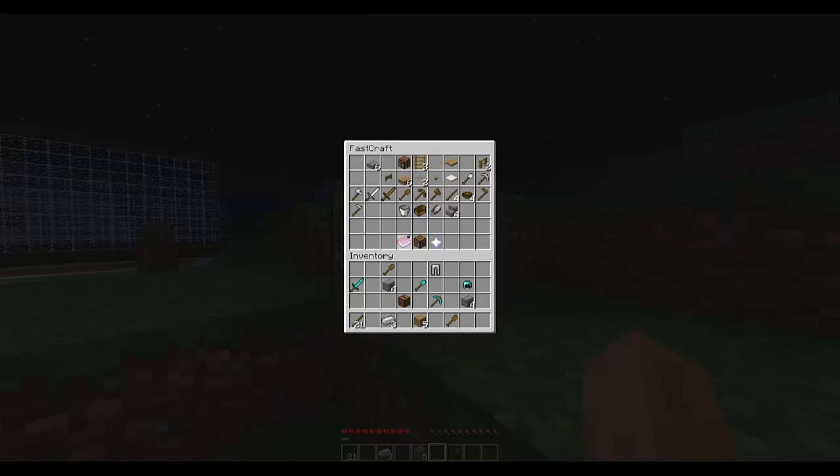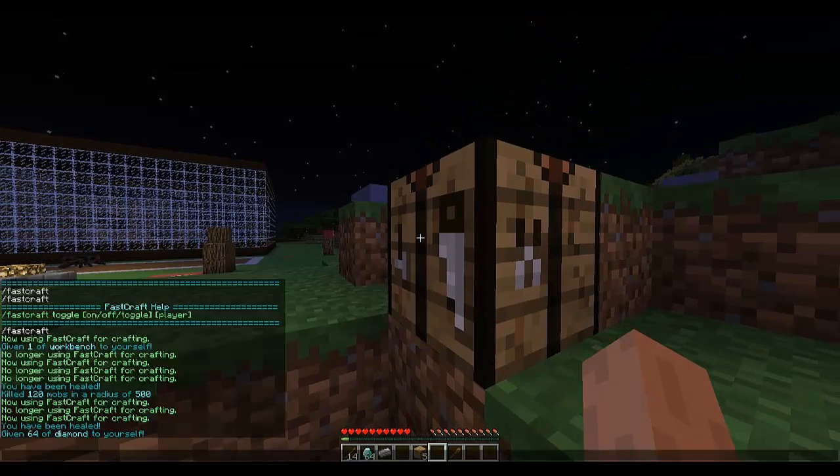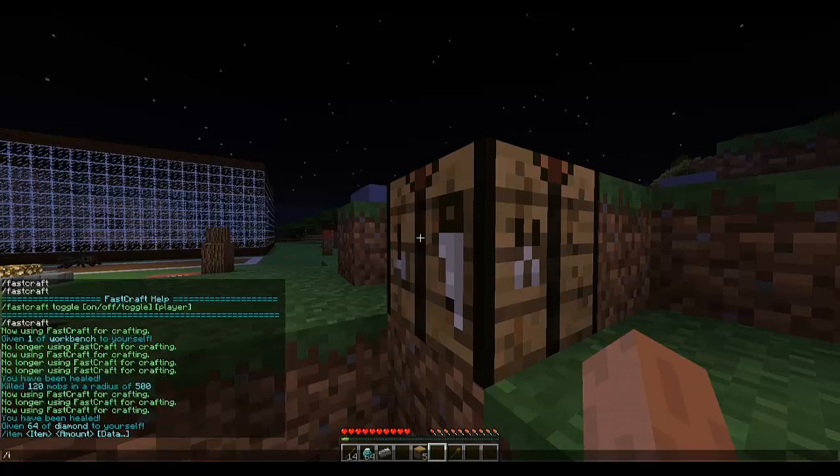You can also refresh — so if you take some items out and you've got loads of holes in the GUI, you can click that button to sort them out and they'll all go neatly to the top.